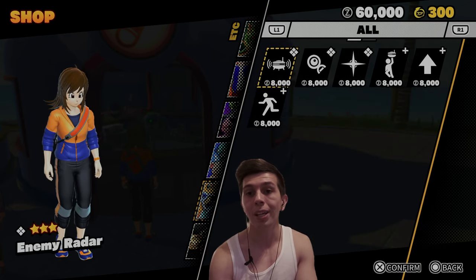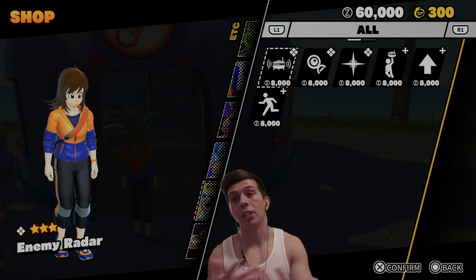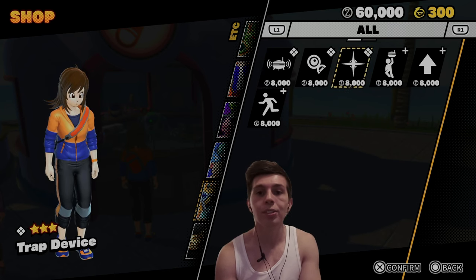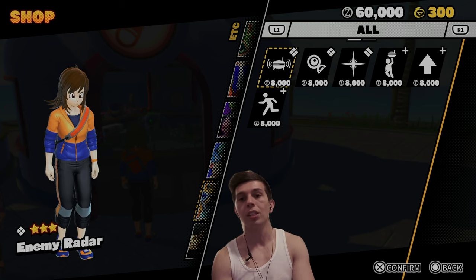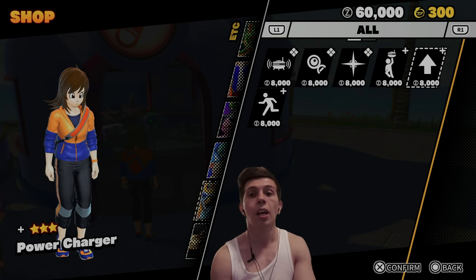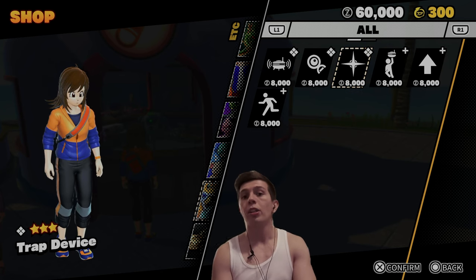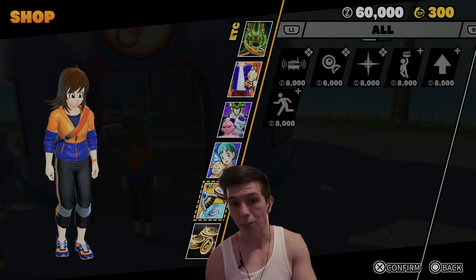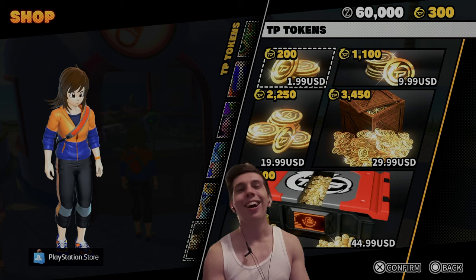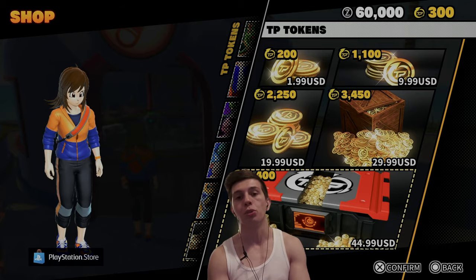Also, if you don't have too much currency to spend on the Spirit Siphon — especially now since it's anniversary and they're giving us free stuff like crazy — you can actually buy devices in the store. These are not tied to any characters; you just purchase them and equip them. The good ones are Zipline Device, Power Charger if you're a newer player, and Trap Device. Down here you also have TP tokens, which you can purchase if you want to buy Raiders, survivor skins, or do multis.